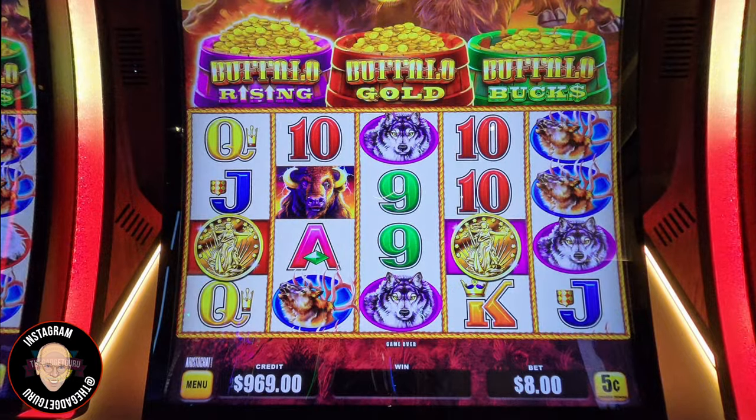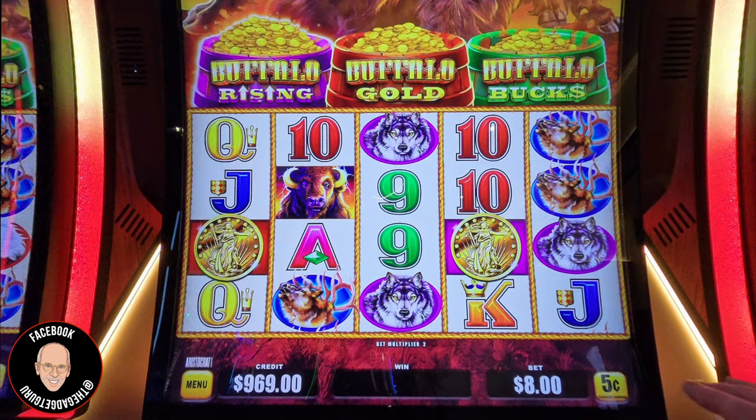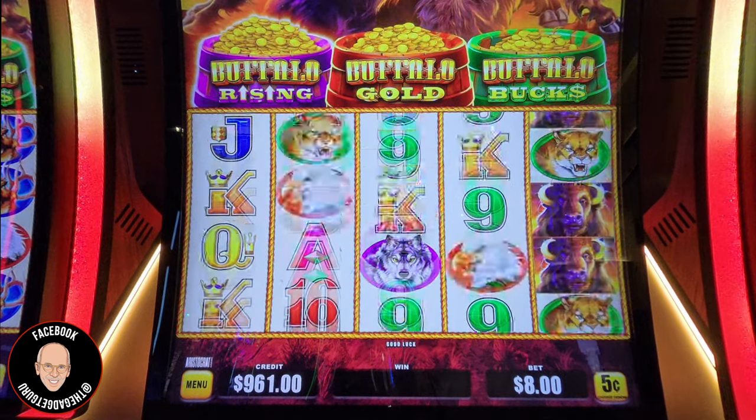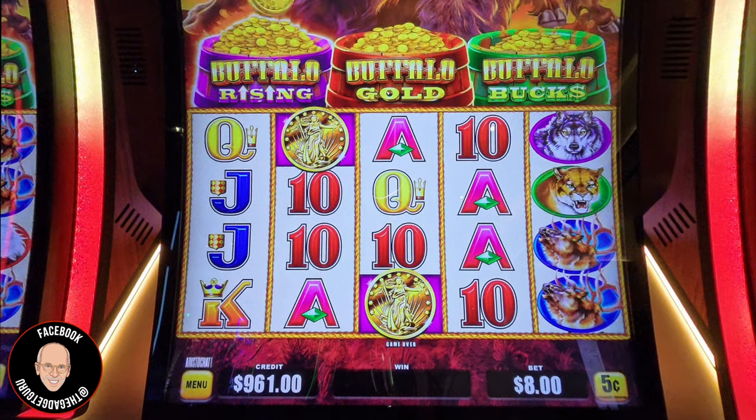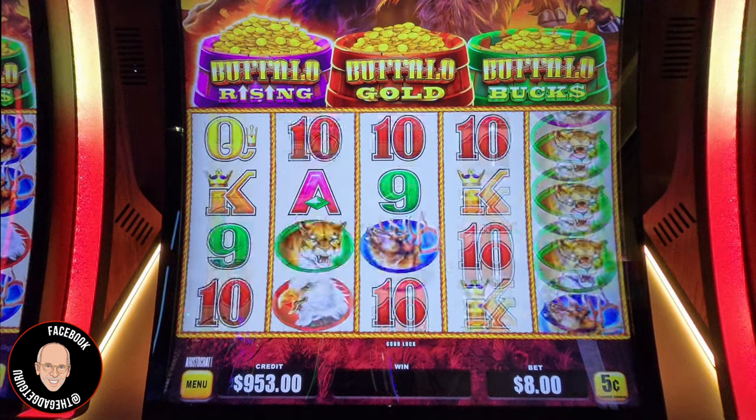We need lots of buffalo, and the coins can have colors on there. What did that just do? When you get coins, it feeds it up to the Buffalo Gold. I don't know if those piles are for amusement only. Notice it has the purple behind the coin, so it goes to Buffalo Rising.